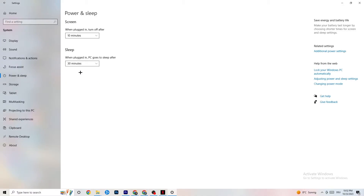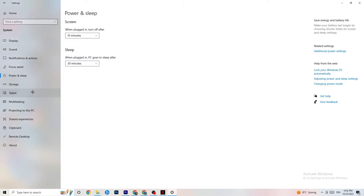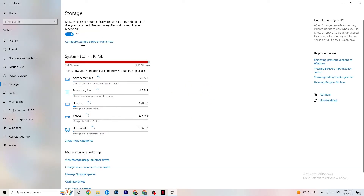Next, go to Power & Sleep and click on Additional Power Settings. This varies per PC — for some it's Balanced, for others it's High Performance, and some may have a custom plan. Just test which one runs better on your device.